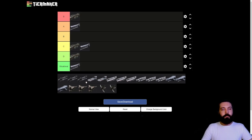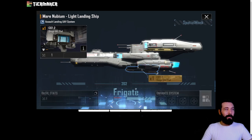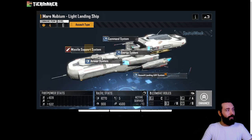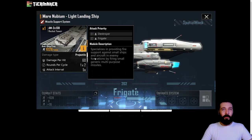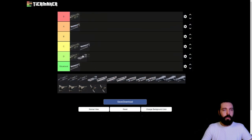We are now moving on to the Nubium. First off there is another siege variant - thankfully this comes with a slightly better weapon system, but it's still pretty trash. The siege UAV pods don't seem to be working properly - I should probably mention it to the devs. It's going into top of D tier. It is better than the Noma siege because it has the missile system doing 60 damage per hit, which is just flat out better than what the Noma can do.